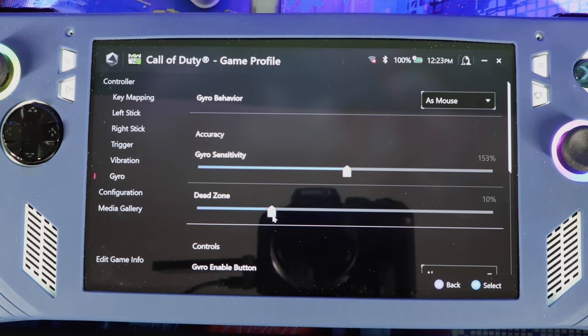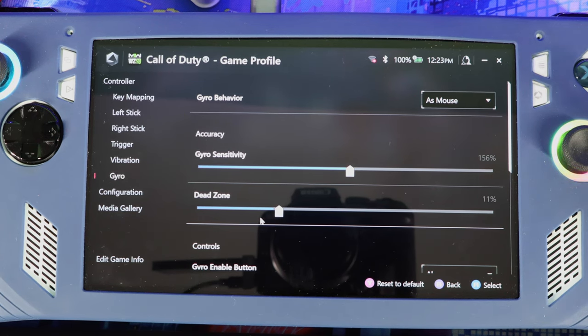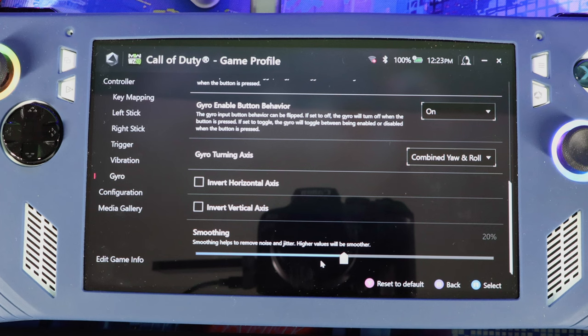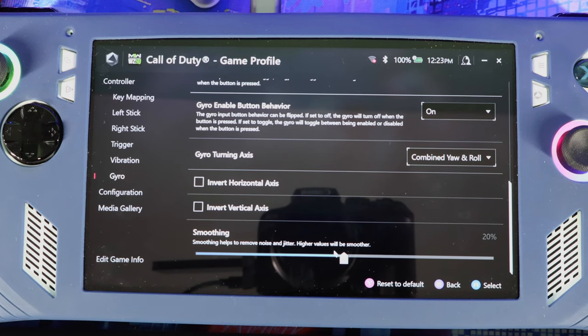It's a game-by-game basis — each game is different, so you have to go in, set your sensitivity, then go to the dead zone option and mess with that as well. Some games it's five percent, some it's like twenty percent, and it will fix the issue. The smoothing is good too because it helps with jaggedness — when you're moving the device it can jump around, and smoothing helps iron that out. Make sure you tweak all three settings for each game.